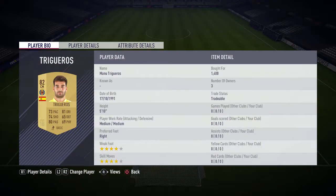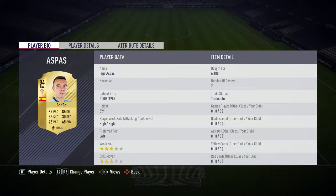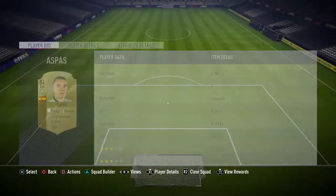The left midfield — we've got a centre mid player in there — Manuel Tregueras, bought for 1,400, plays for Villarreal in La Liga Santander and is Spanish. On the right wing we've got Aigo Azpaz, bought for 6,100, plays for Celta in La Liga Santander and is Spanish.